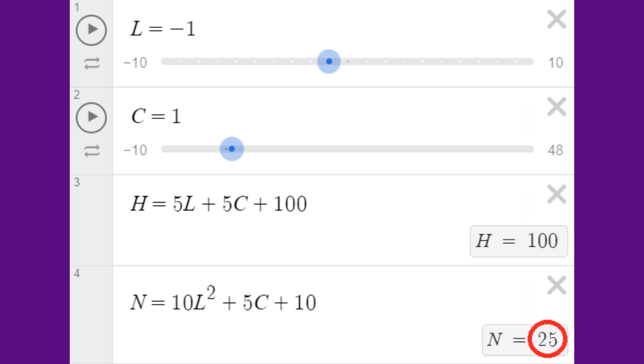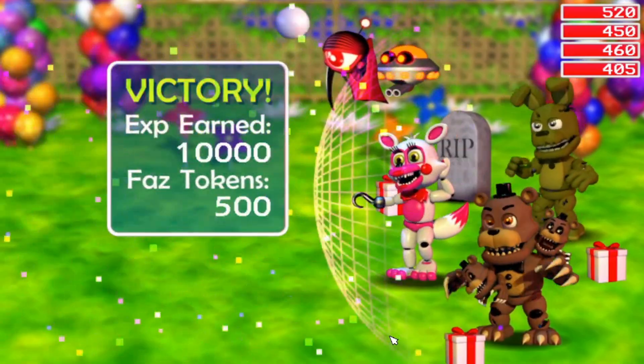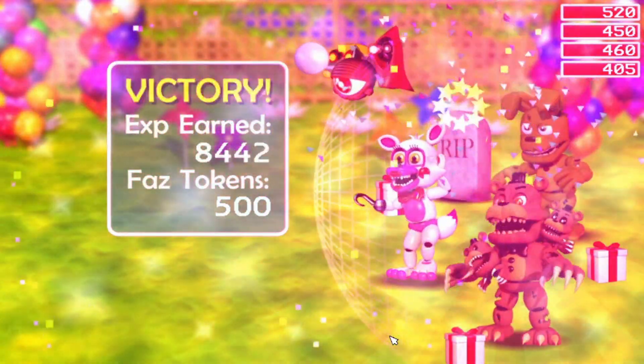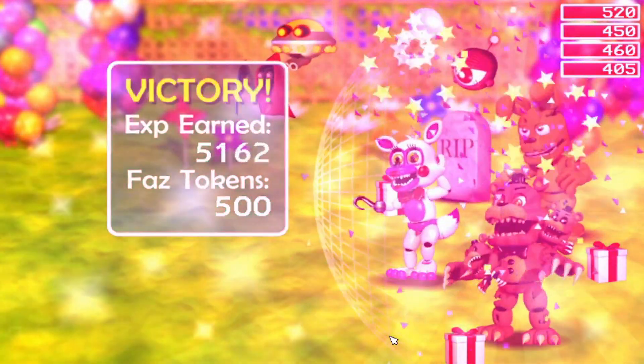For negative levels, take into account absolute value — negative 1 will level up much quicker than negative 20. For every battle, however much XP the enemy gives you is added to each active character's next entry. Once next reaches the number determined by the formula, the character levels up.